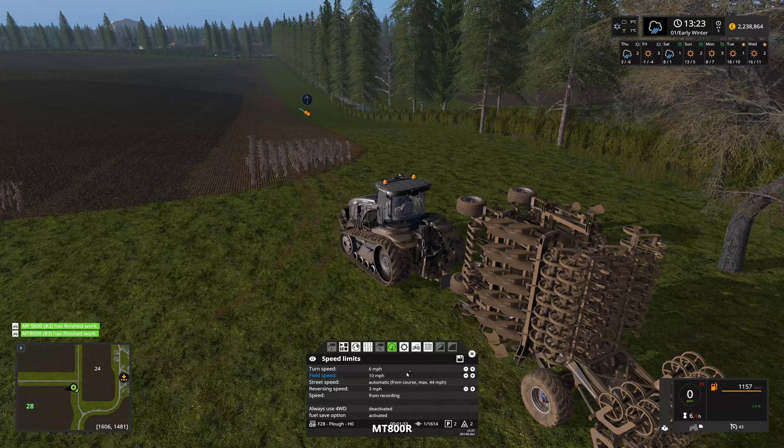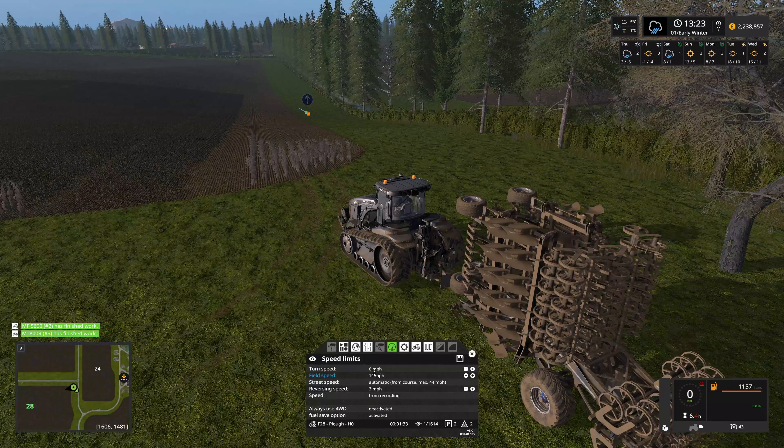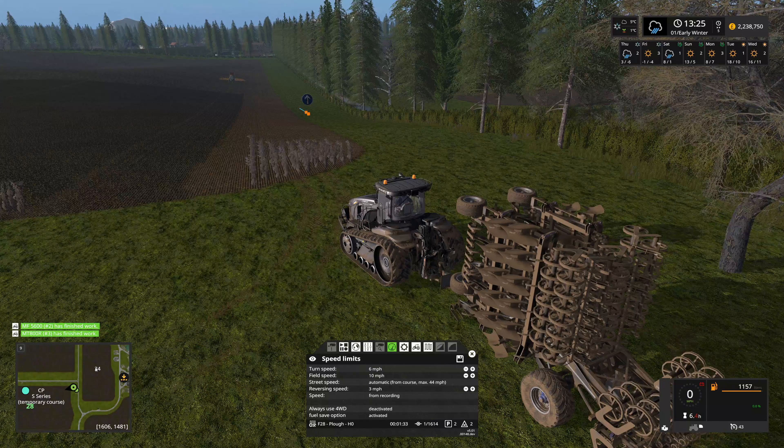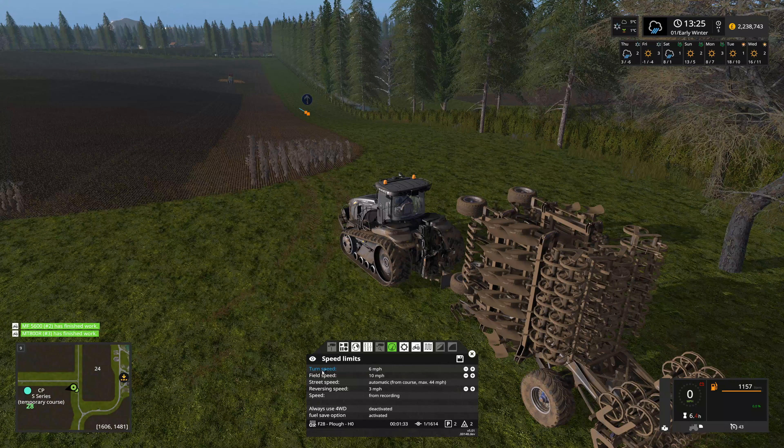Setting his field speed at 10, which will basically mean he is going to be slower. I'm going to let the manure spreader get to the far end before I start the plough, so we basically have two lanes of gap effectively between them. I'll just go up there with the Land Rover once we finish these off.